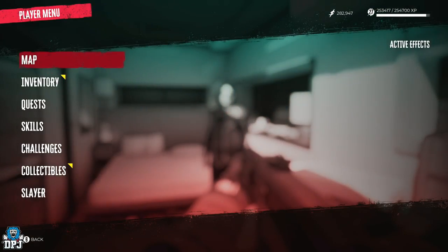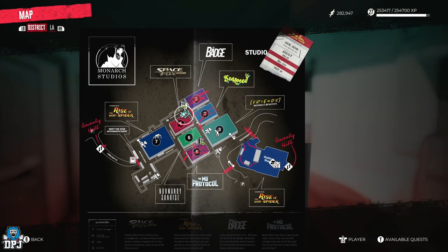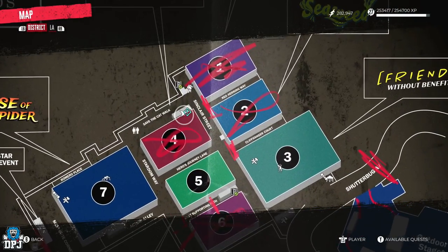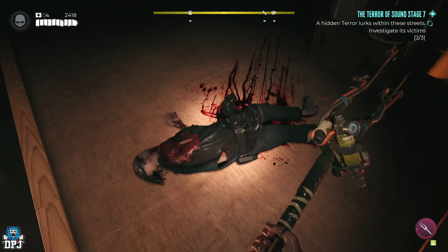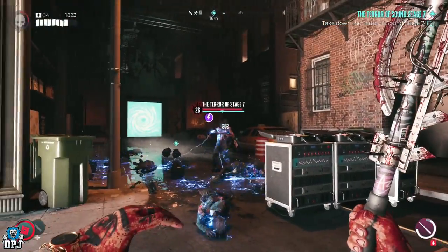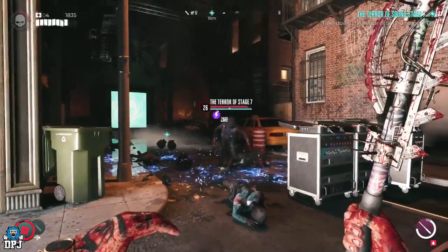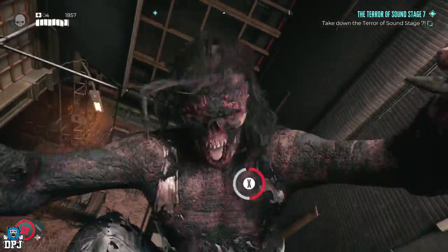The quest requires you to head to Sand Stage 7 and clear out a few zombies, which will then progress you onto investigating the hidden terror that lurks within the streets. To do this, you need to locate 3 bodies and investigate them — real easy to do. You then have to lure zombies into this area, slay them, and finally take out the terror of Sand Stage 7, who is a Butcher-type zombie.